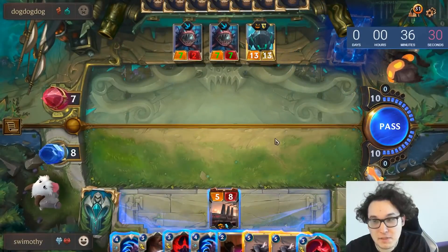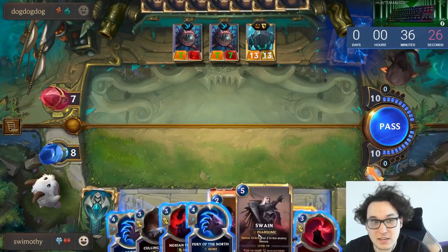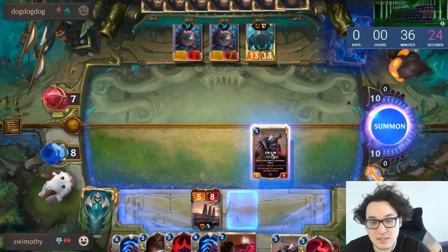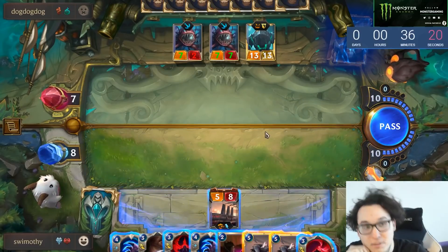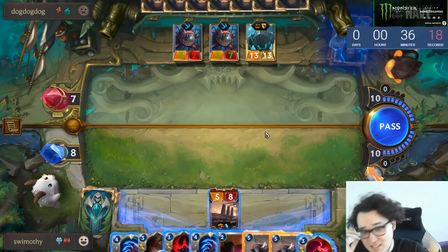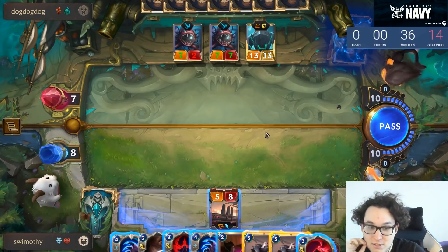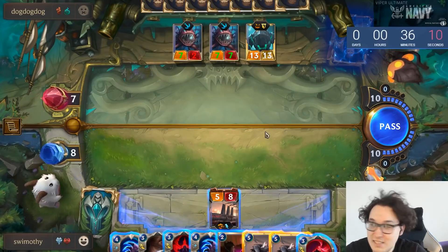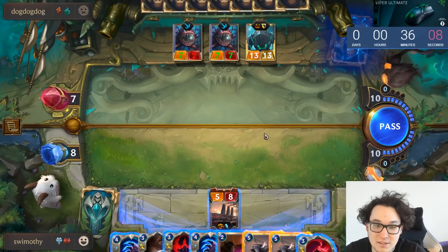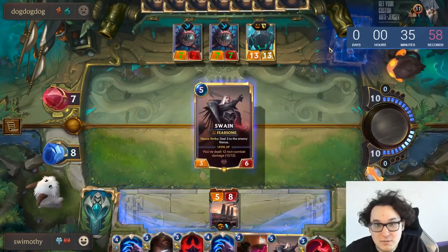Death's Hand is a pretty good pickup. So now if I play Swain, I don't think he's got great responses — he cannot Ruinate this board and he can't Vengeance either. The only thing he could possibly do is Atrocity, and there's pretty much no way I can play around that, which is very unfortunate. I can't even bluff anything to play around it either.